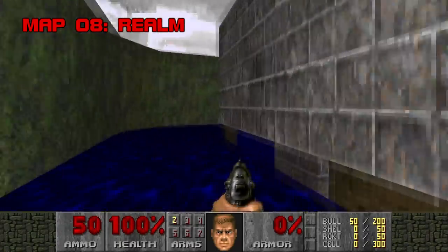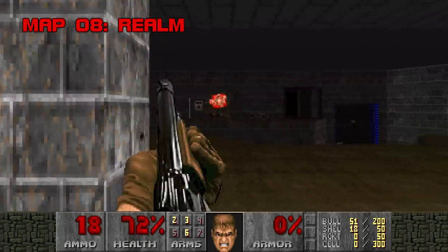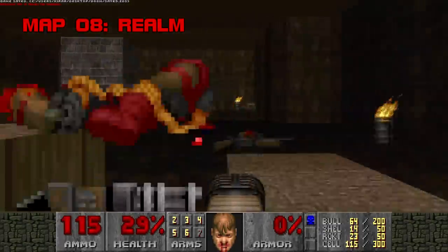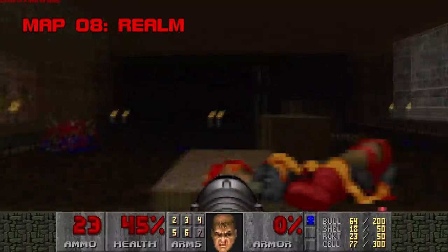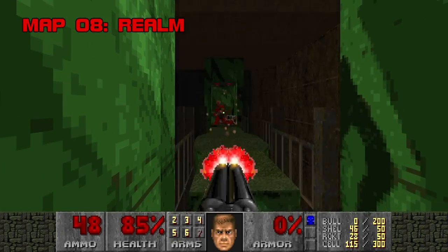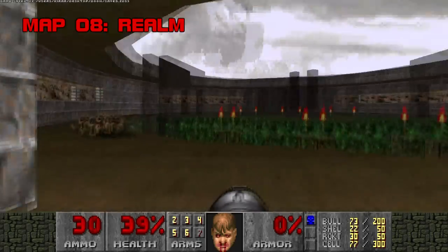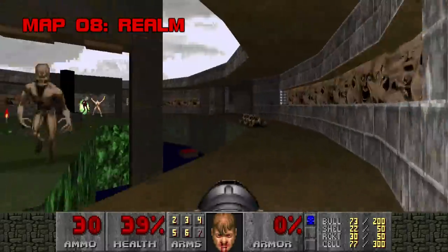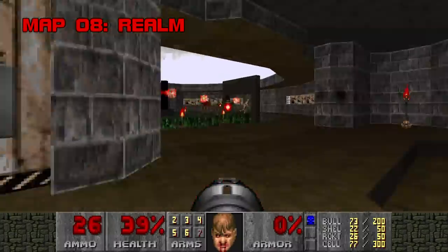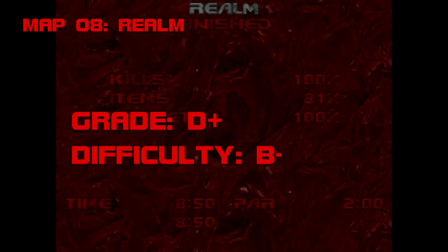Map 8: Realm. Realm is not good. Even Jimmy Paddock's MIDI couldn't fix it. It places two pain elementals in the first room when you've only got 40 cells and a super shotgun. There's a room with poison sludge you're forced to run through to platform up to a switch, then another run across — and no rad suits. When you try to exit, two archviles and eight revenants spawn in a wide open area that could have been brilliant with more cover, but it's begging to be cheesed. Grade: D+. Difficulty: B-.